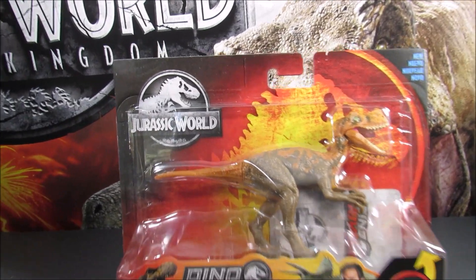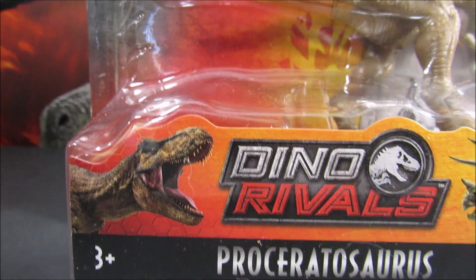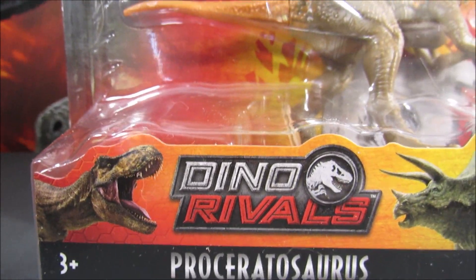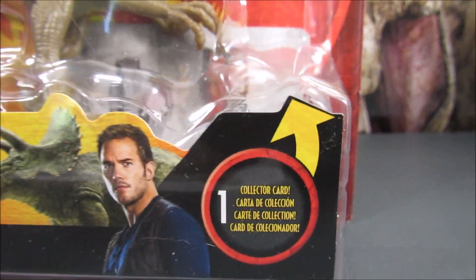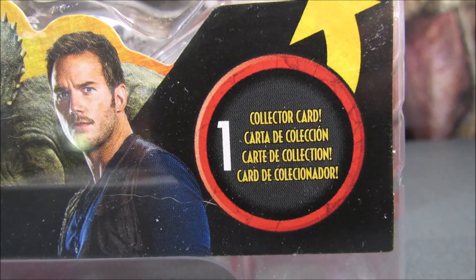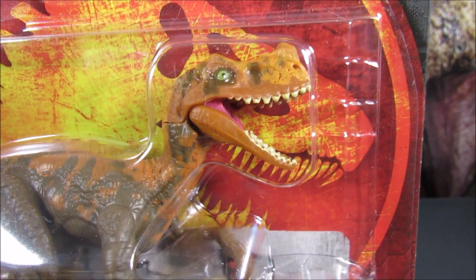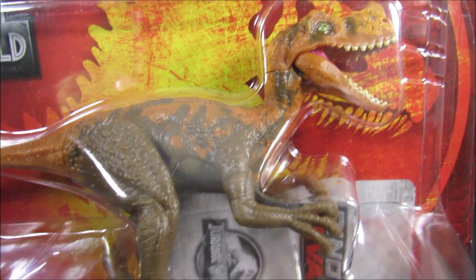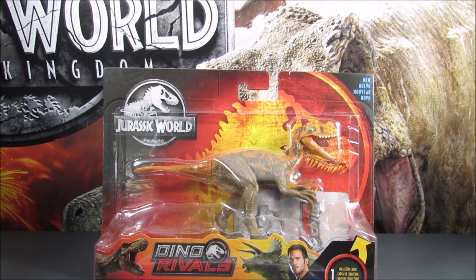First we'll be taking a look at the packaging as always. Right here we have the Jurassic World logo, moving on down we have the Dino Rivals logo with Rexy, the Triceratops, and Owen. It does come with a collector card as all the other Dino Rivals do, and then we have an open area for the actual product and the new logo right there.